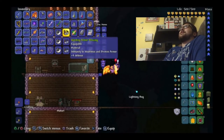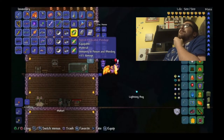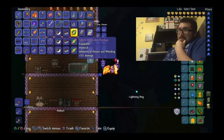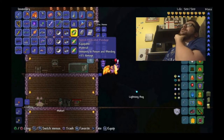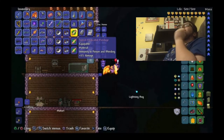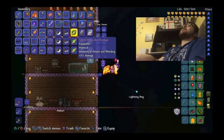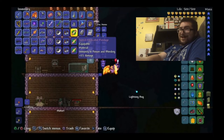Next up, we have the Medicated Bandage. It is a combination of both the Adhesive Bandage and the Bezoar. To get the Adhesive Bandage, it drops from three different enemies: the Anglerfish, the Werewolf on a Full Moon, and, if you have beaten Plantera, the Rusty Armored Bones in the dungeon. The Adhesive Bandage gives you immunity to Bleeding.